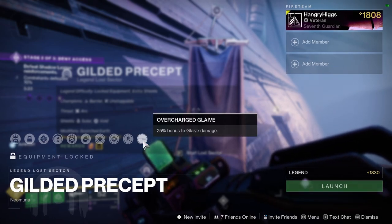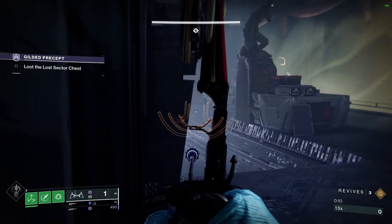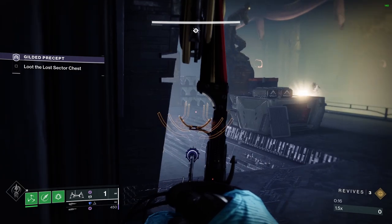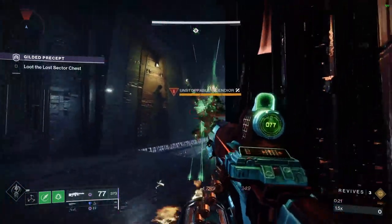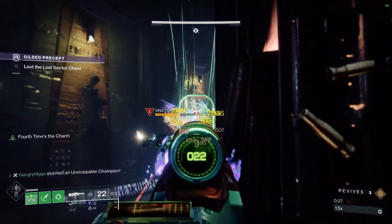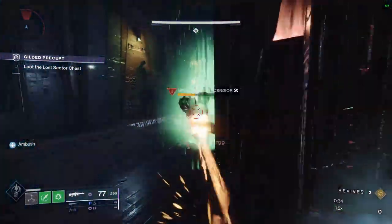There's also an overcharge glaive giving 25% bonus if you want to run one. Coming in, enemies are just to your left and you'll get a barrier champion straight away. Tuck in here — there's the barrier coming right away. Just try not to push forward too much. When enemies are suspended and stunned — unstoppable champions always get stunned with suspend — work your magic with your gun, reload, and the suspend will probably be running out so give them another one.